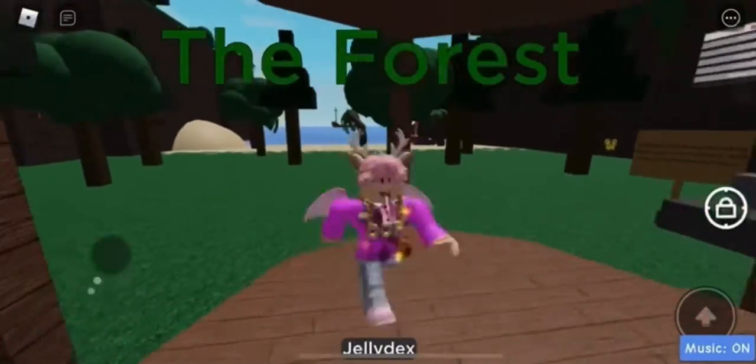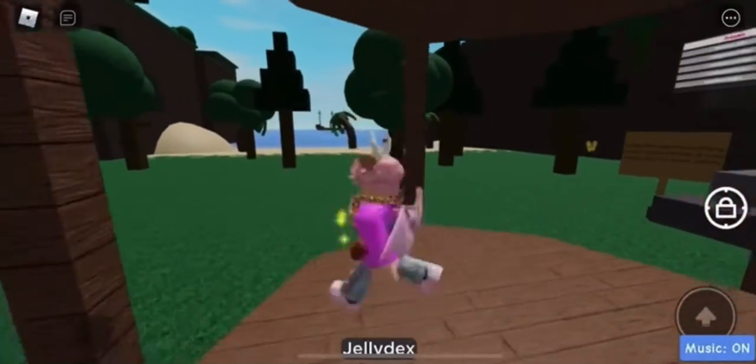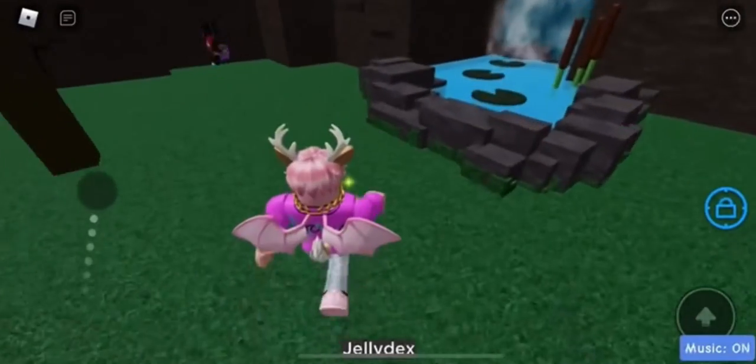Hello YouTube, welcome back to another tutorial video in the world of Find the Jellies. Today we're going to get the Mammoth Phantom, and it's really easy — just go into the waterfall.